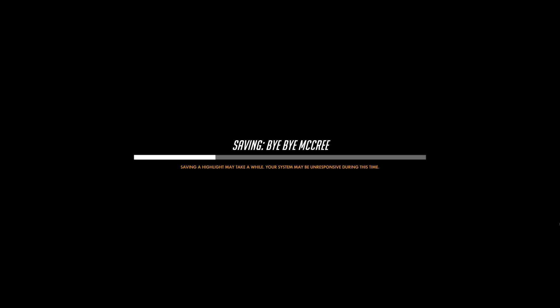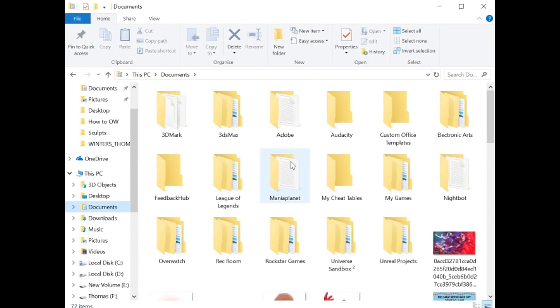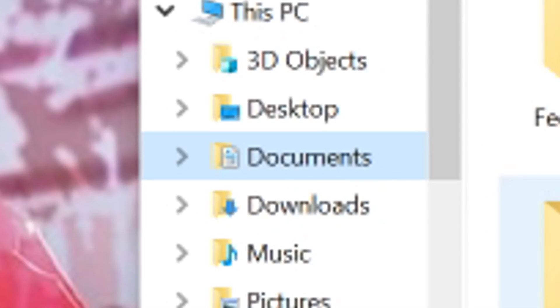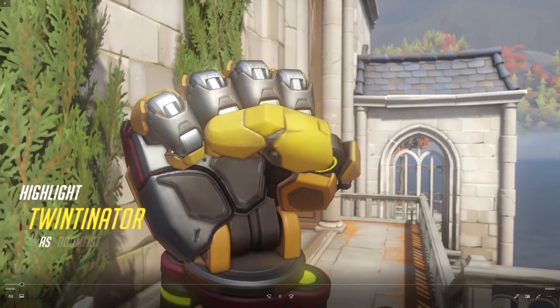Just give it time — it usually takes a while, especially if you're saving at high resolutions. Once that's done, head out of Overwatch and head into File Explorer. Unless you've changed it manually, Overwatch will save highlights into the Documents folder on your PC's C drive. Head into the Documents folder on your C drive and it will be saved under Overwatch, Videos, Overwatch. And as we can see, there's my video there, and I'll play it back just to double check it's all saved properly.